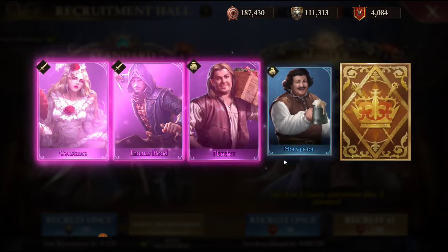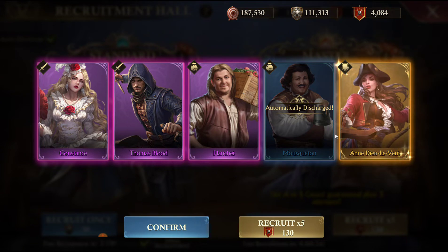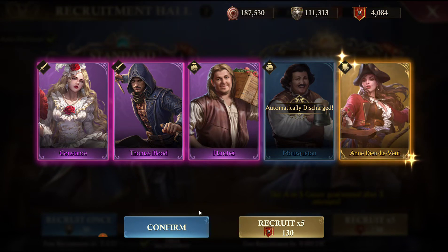I need some luck. There's one, and I actually need her. Three A tiers and an S tier is actually a really good pull. I like that, I'm okay with that.